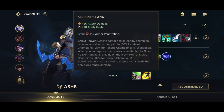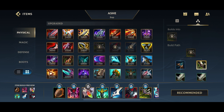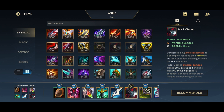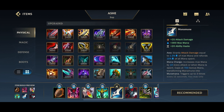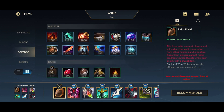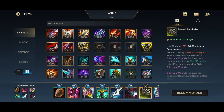Because we have Serpent's Fang, we've had to give up Mortal Reminder. Mortal Reminder is really only important for the Executioner's Calling aspect, which gives you Grievous Wounds. So if you need Grievous Wounds, you can and should go for Executioner's Calling early on — sometimes before Imperial Mandate, sometimes after Serpent's Fang, depending on when you really need that anti-heal. This means you won't have enough space to build Black Cleaver until you sell the Relic Shield.